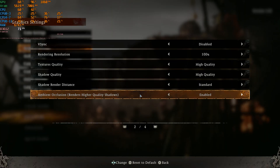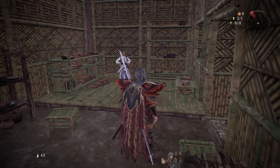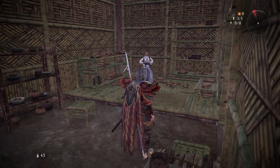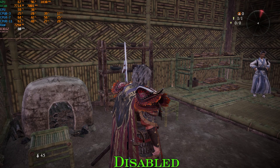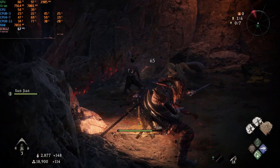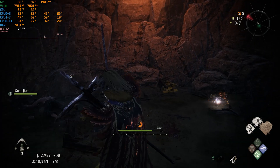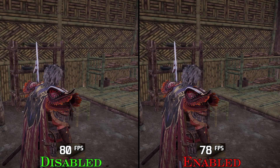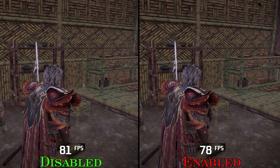As mentioned earlier, the game lacks proper ambient occlusion, which is one of the reasons the indirect lighting looks so poor. AO in this game is so subtle that it doesn't impact the presentation much. Additionally, enabling it can cause white flashing artifacts. On the performance side, enabling ambient occlusion costs around 3%, so I recommend keeping ambient occlusion off for now.